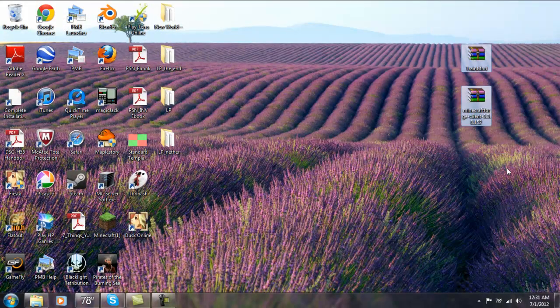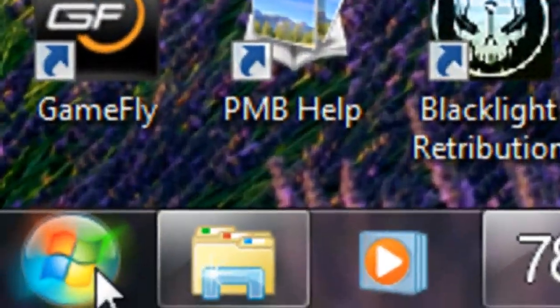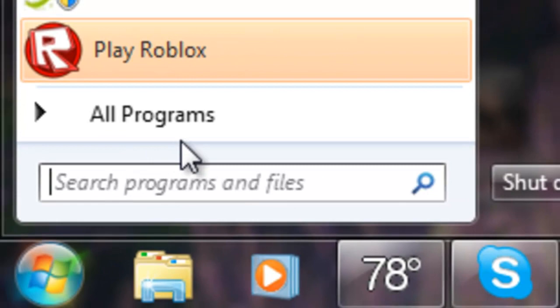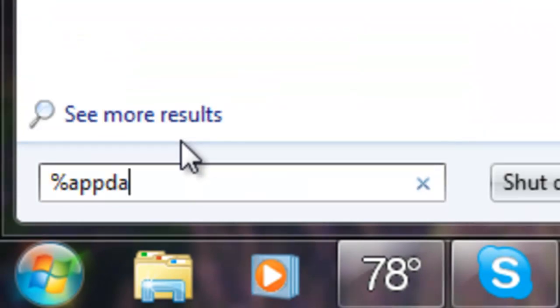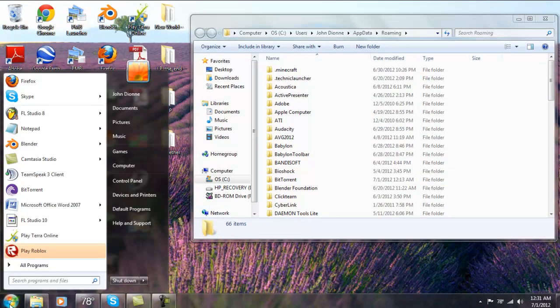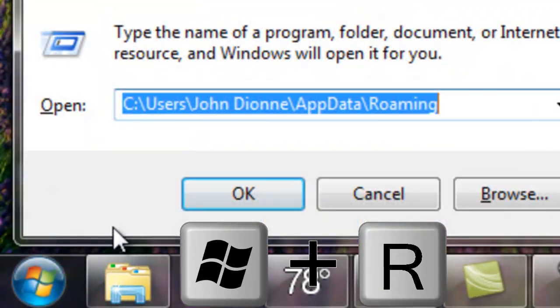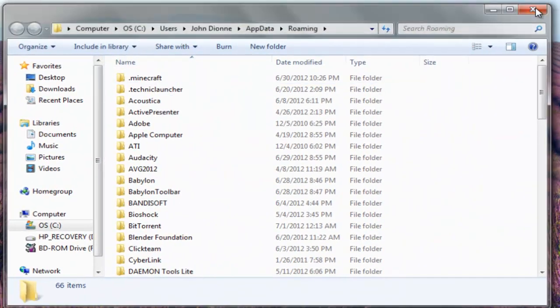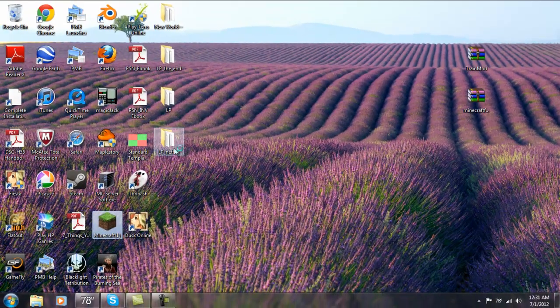Anyway, now I'm going to show you how to actually install it. For beginners, you want to go here, then type %appdata% and hit Enter. And for Windows XP, it's Windows R and %appdata%. One thing you always want to do before installing a mod is refresh your Minecraft to a new one.